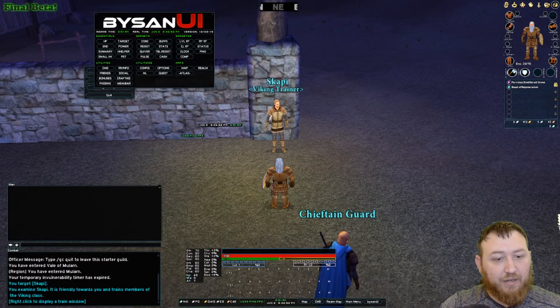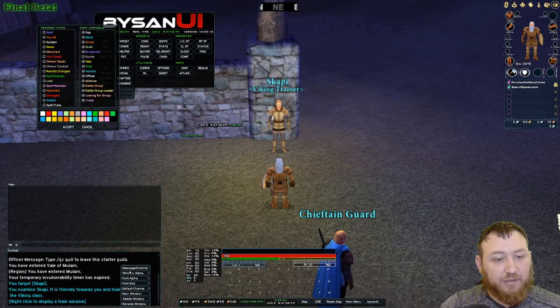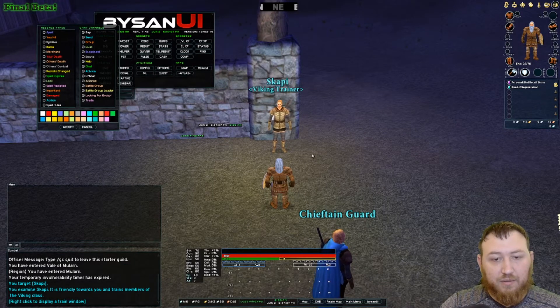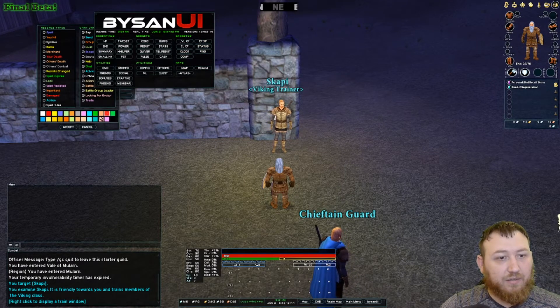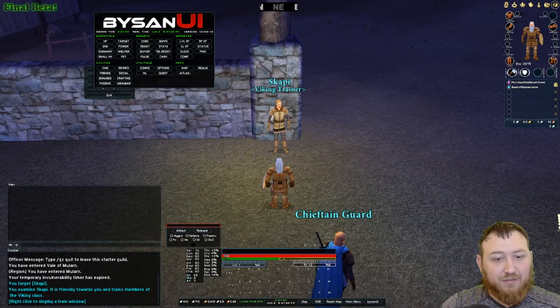Once you get everything the way that you like it, do this once. Go through alpha settings. Go ahead and put the ping and the clock off the screen. Go ahead and pull up our keybinds. We've got the pet menu and pet classes.